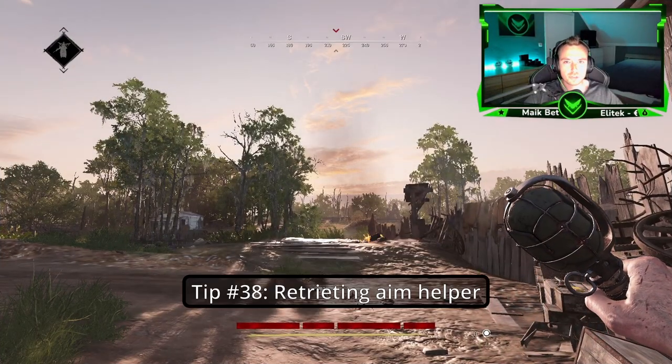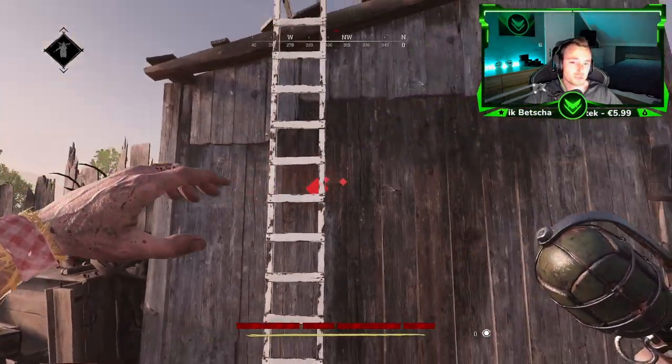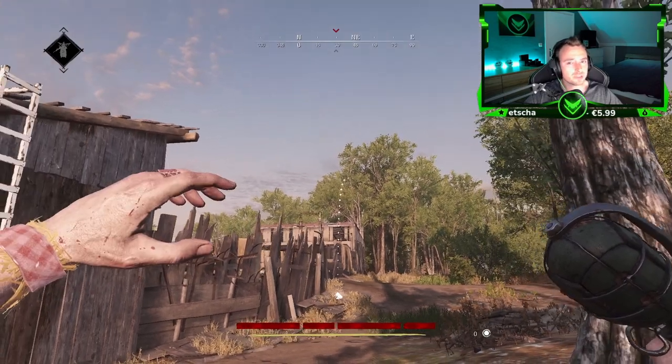Tip number thirty-eight: If you actually want to throw your grenade and your aim helper turns red, you will have to throw it. Otherwise you will deal damage to yourself.